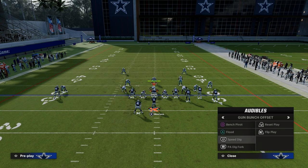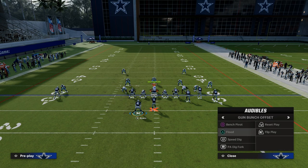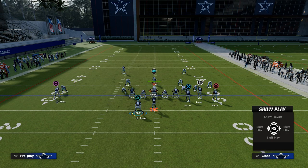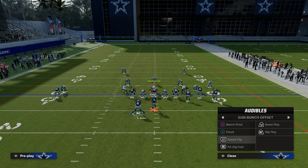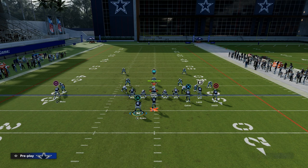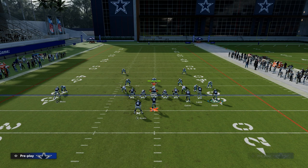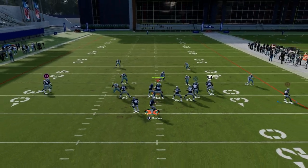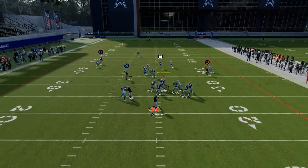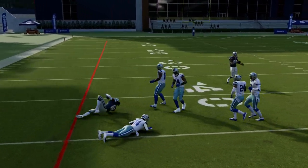If you want to beat man coverage out of a bunch set, another thing you could do is utilize a route combination like speed dig. What we're going to do is streak Randy Moss, drag the tight end, slant the outside receiver, and block the running back. This is not only one of the better zone beaters in the game because it has high-lows, but everybody is running themselves open against man-to-man coverage as well.